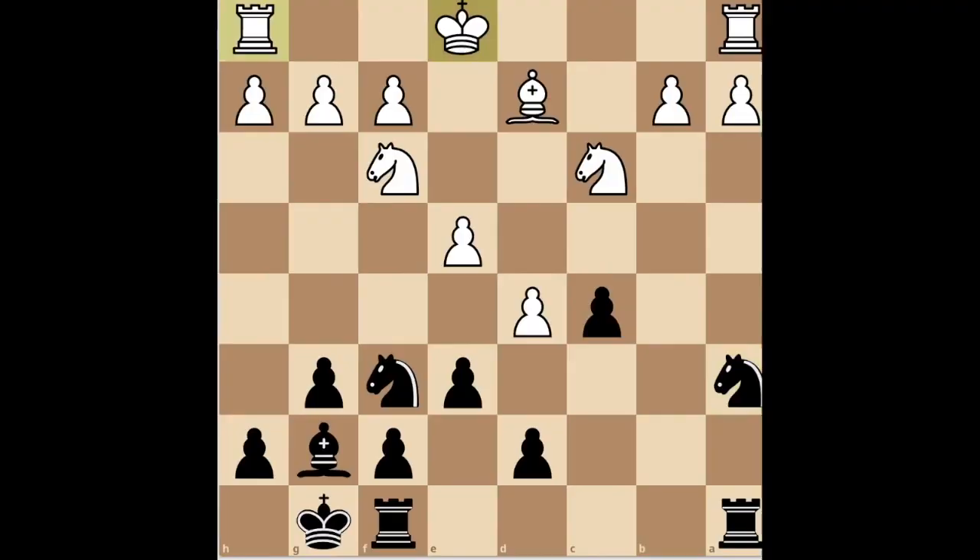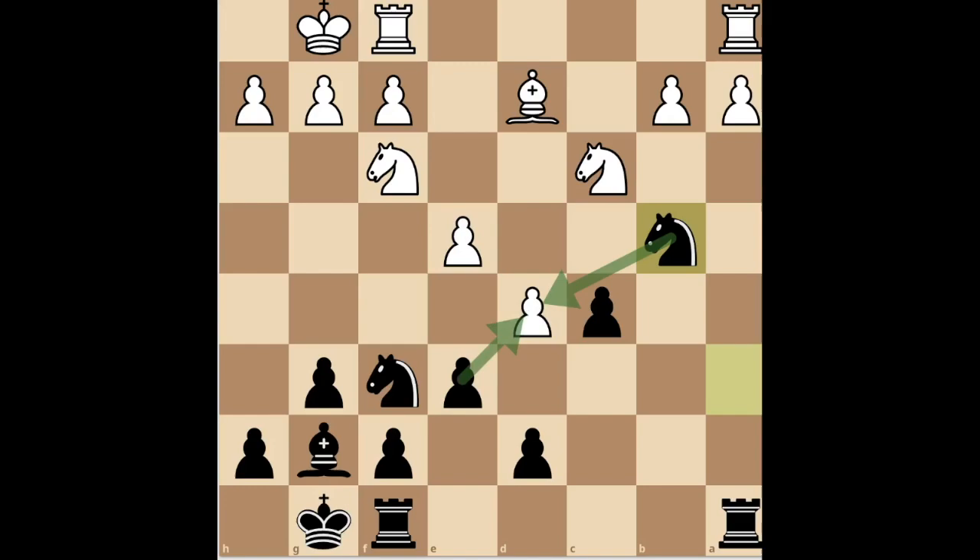If they castle instead of taking on e6, go for knight b4 again, which presses d5 and aims to bring the knight to d3. Statistically speaking, they're most likely just going to throw the game by letting you come to d3, which is very generous. Otherwise, they'll capture the pawn, and you're in pretty much the same position as before.